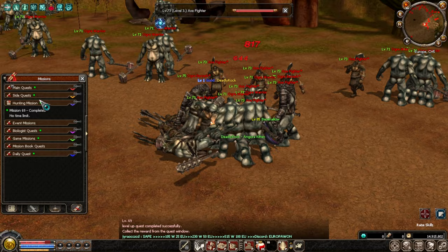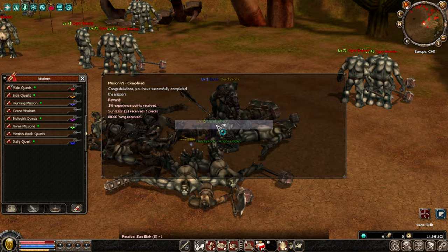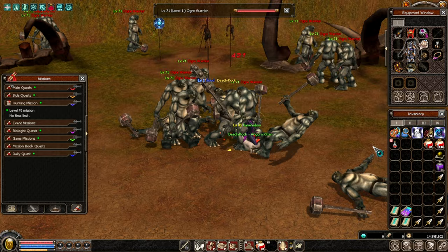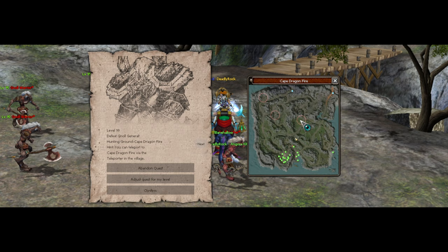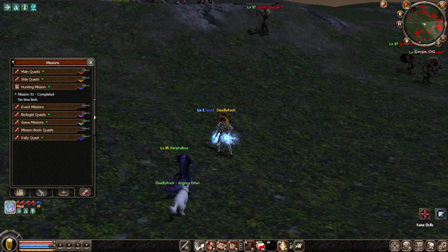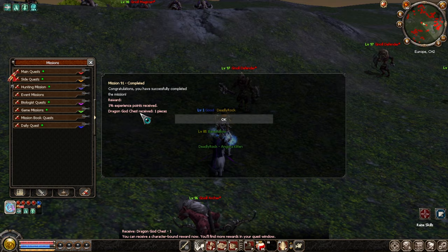The hunting quest is completed — the reward is a sun elixir and 80k yang. It's much different from before. At quest level 91, there's the gnoll general, and clicking the quest shows its location on the map. The reward after completing it is 1% experience and a dragon god chest.